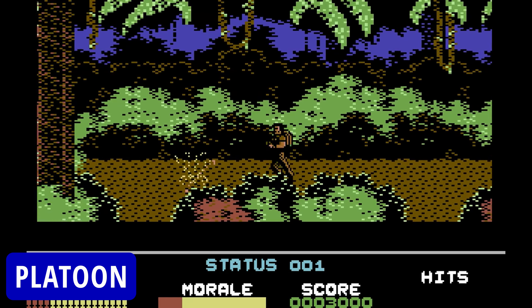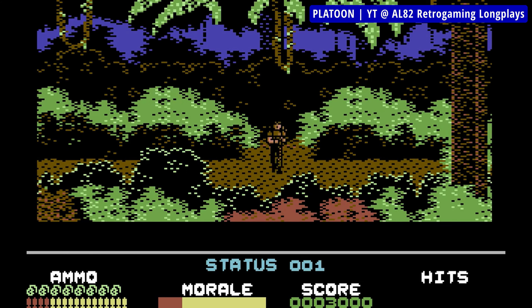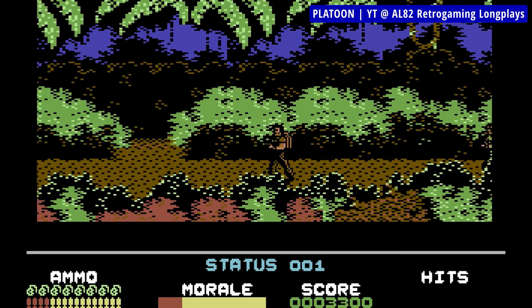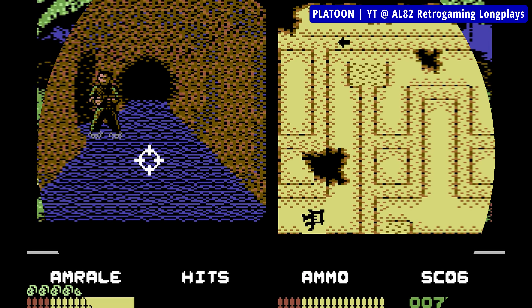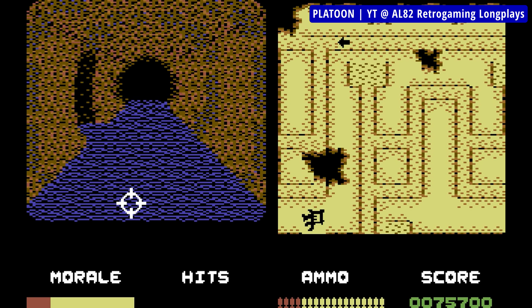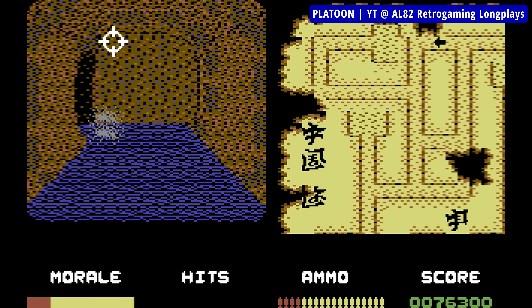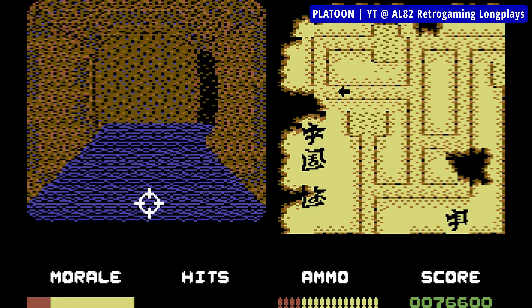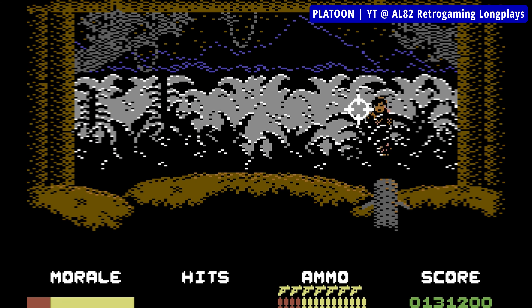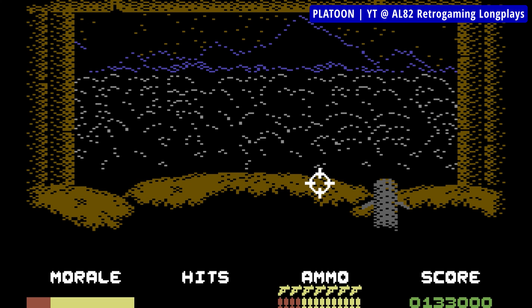Platoon is based on the classic movie of the same title. It loosely follows the plot and it's an action-adventure where you take your squad of five soldiers through scenes taken straight from the movie. First is a side-scrolling section where you run through a jungle, jump and act to avoid various dangers, engage enemy soldiers, and your goal is to blow up a bridge then locate a village and find a torch, map and a trapdoor. The next section is entirely different, viewed from a first-person perspective where you move through a series of tunnels looking for flares and a compass. After escaping the tunnels, you fortify yourself in a bunker for the night, using flares to locate enemies to shoot at. When that's done, you have two minutes to rush into a safe position north, using the earlier-found compass for directions.